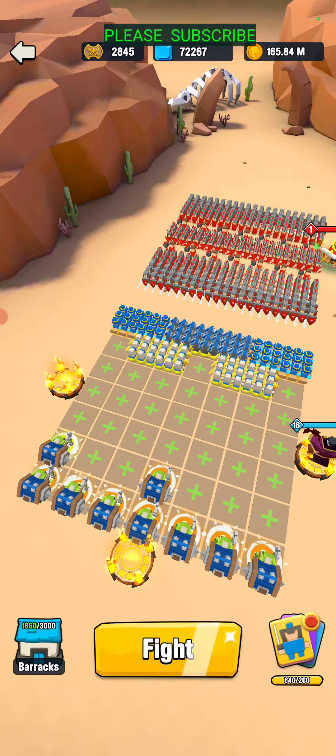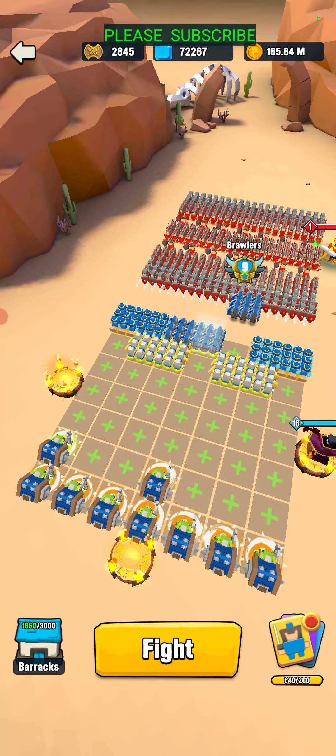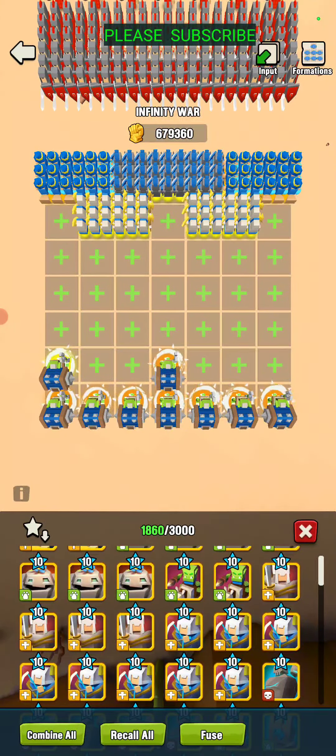Dracula is probably the best hero for this if you have him. Pretty much you just want to lock his troops on your front guys. Put three brawlers up front so enemies get locked onto them, and then your healers will help heal if they need it. Dracula's in there to heal too. If you don't have a lot of goblin techs, you can use some ranged troops in there.